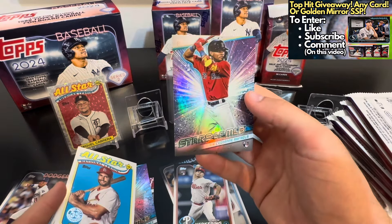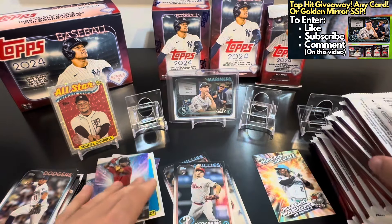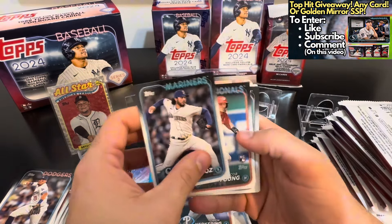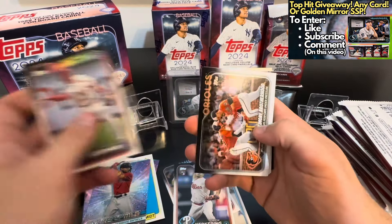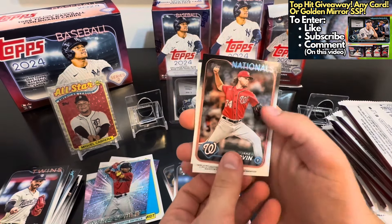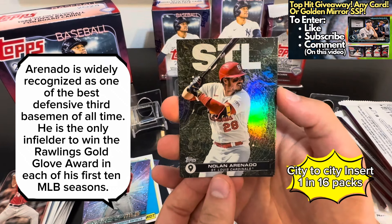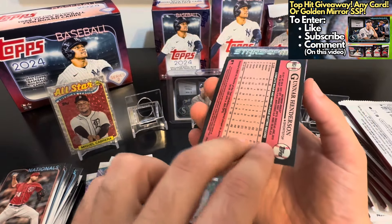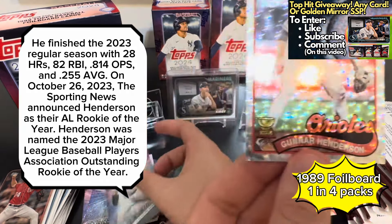We do hit a Paul Goldschmidt on the 1989 insert, and then a Sedan Raffaella rookie on the Stars of the MLB. Home run challenge cards — I had a couple from Series 1 and I still haven't entered. It's going to be fun to enter and probably do the all-or-nothing. If you don't know about those cards, you enter in and guess what day a player will hit a home run. We do hit this Nolan Arenado insert — pretty cool-looking card.